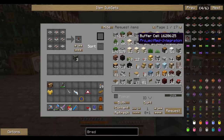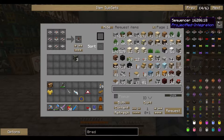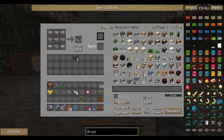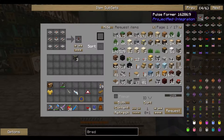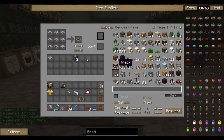Looking through the RedPower components: comparators, buffer cells, invert, null, bus transceiver, synchronizer, counter, toggle latch, transparent latch, timer, sequencer, RS latch, repeater, randomizer, pulseformer. It might be a pulseformer - let me try that. Actually, I need a pulseformer. Let me request one from the system - that's going to take a moment.